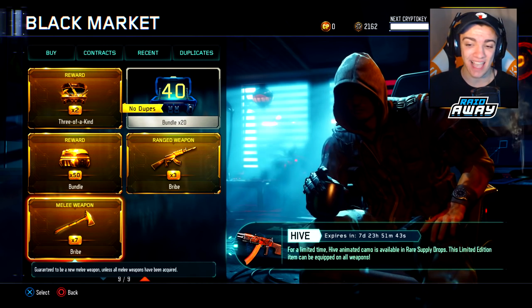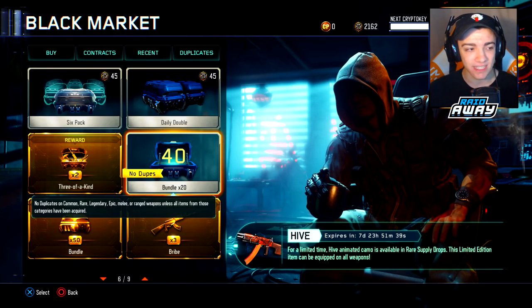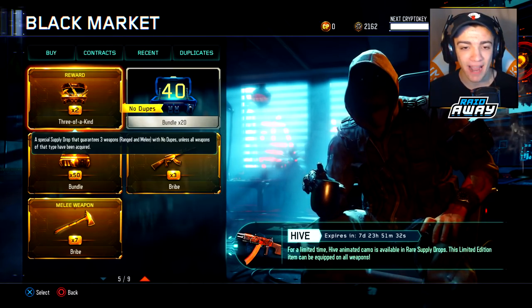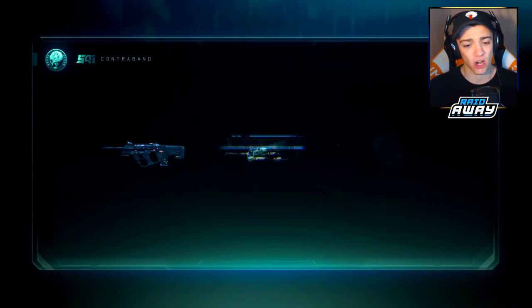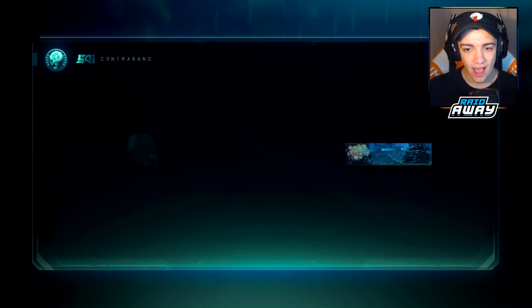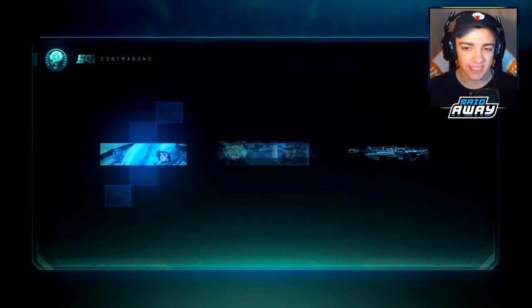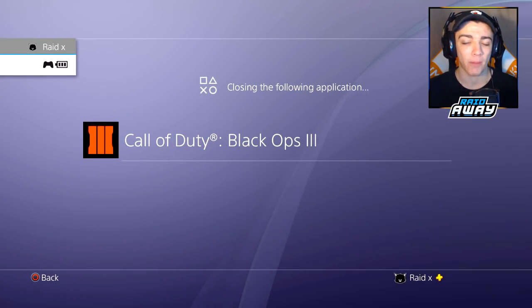The Hive camo expires in seven days as a new limited time camo. I'm going to open up these supply drops right here. I could open the three-of-a-kind or the ranged weapon bribes and get the DLC weapons right away, but I have these no-dupe supply drops so I'm just going to open these now. Might as well since there are no dupes — I'll probably get the new items pretty quickly. Hopefully the supply drops don't take a while to load, because they always seem to glitch.